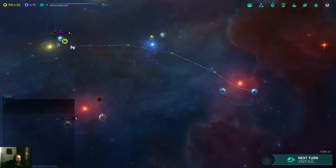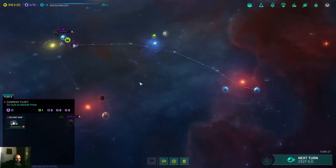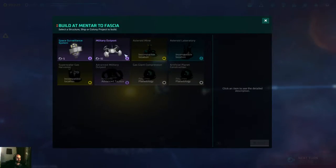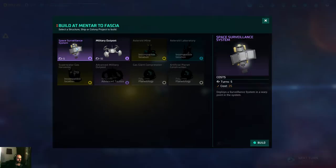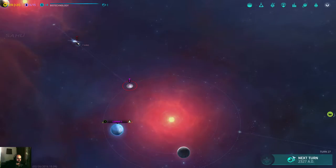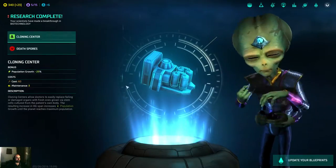It's gonna take how many turns for him to arrive? One, two, three, four, seven, eight turns to arrive there. This space factory — whatever — can build what? It can build the military surveillance. Warpoint defense, participating in all battles at a warpoint. Space surveillance. I like the military warposts — I want this to be defended. This is gonna build. Biotechnology research — good.